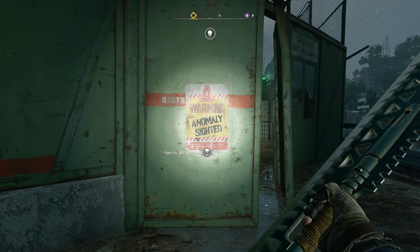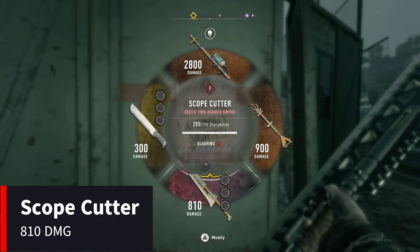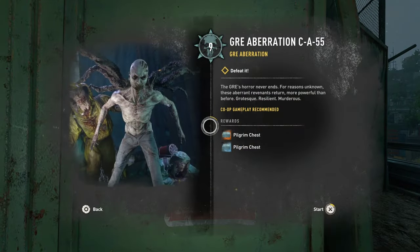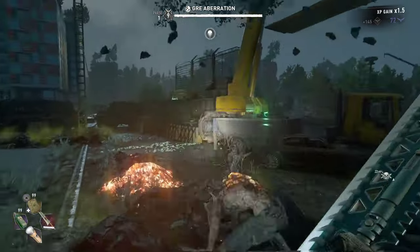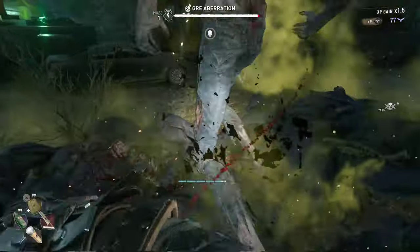Here we are at the GRE anomaly site. We're going to look at the Scope Cutter first — that hits 810 damage. Let's go. Scope Cutter in hand, let's chase him. You can see the damage it does — not very much.